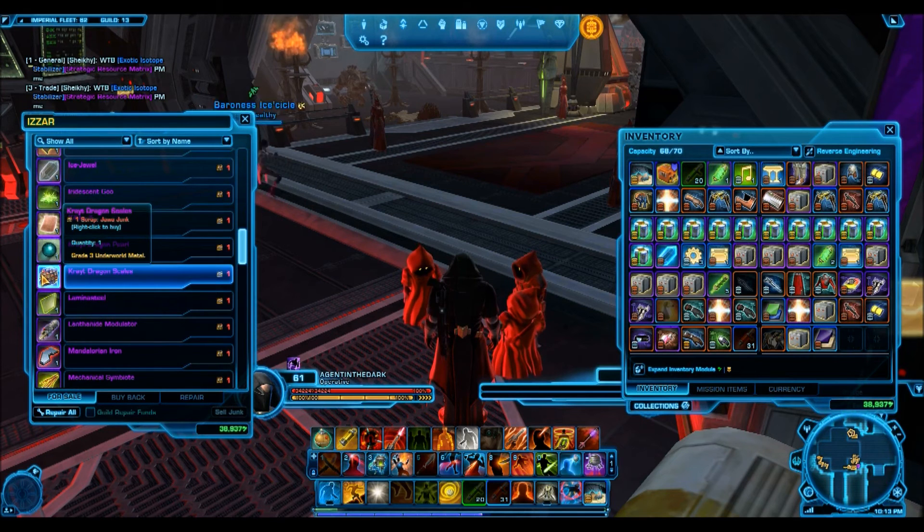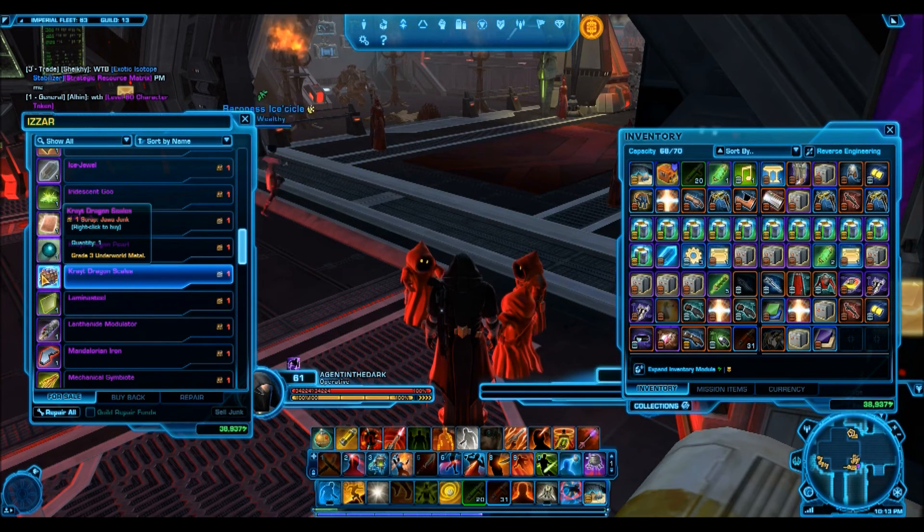A prime example: I recently had about 40 of these from the purple vendor and ended up selling them for 40,000 credits each. Now you can get them on any server for 5,000 credits each — and mine already sold. That just goes to show how much prices really fluctuate and that you can get great value if you sell at the right time.